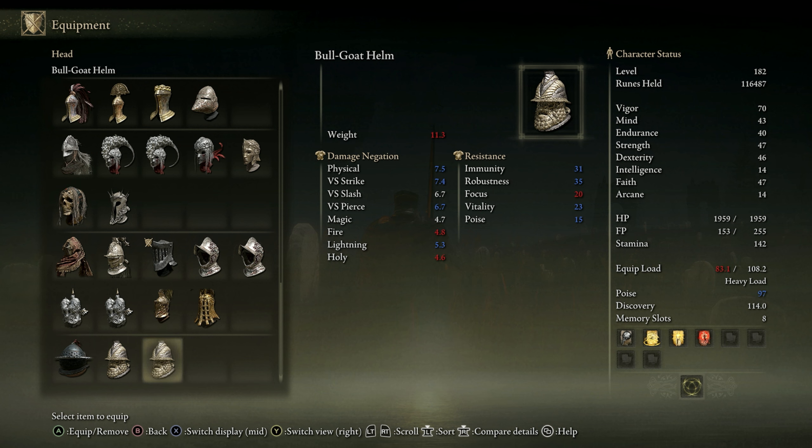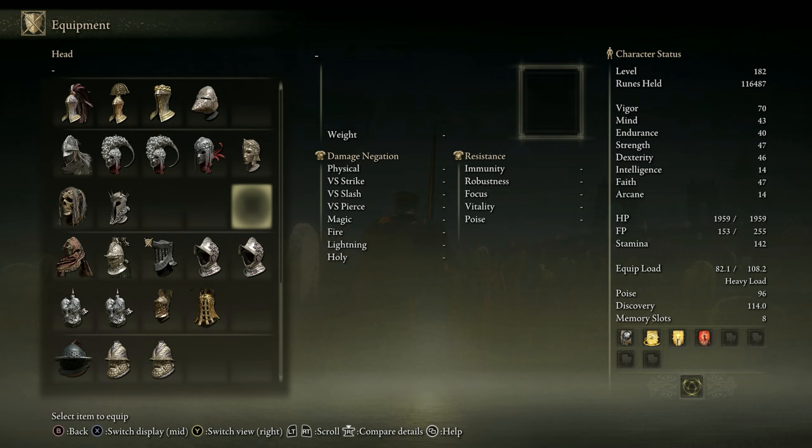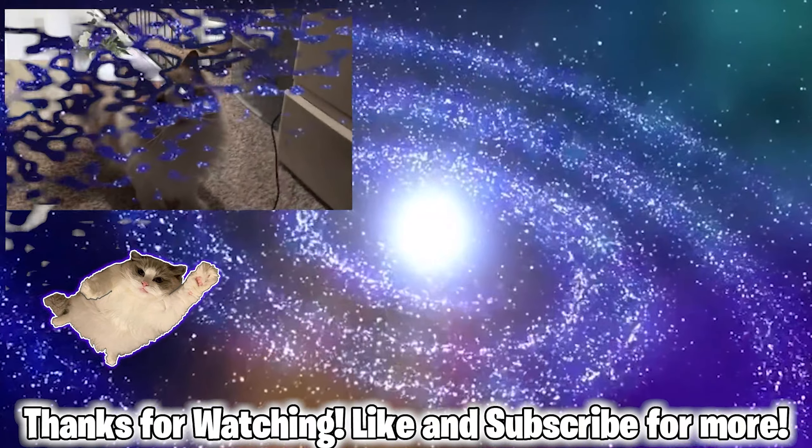The armor set is extremely heavy, and the Greatsword scales primarily off of Strength and Dexterity. Its weapon art, Solitary Moonslash, unleashes a vertical ranged slice that can be followed up with a special move through the heavy attack input. The armor set sports higher poise and weight than all base game armor sets except for the Bull Goat armor set.